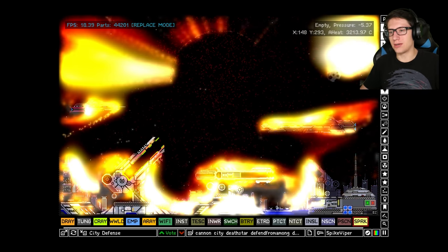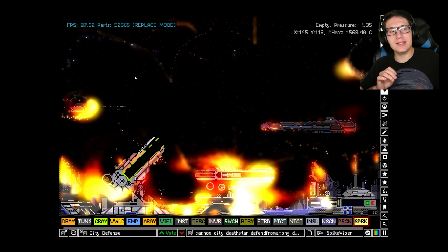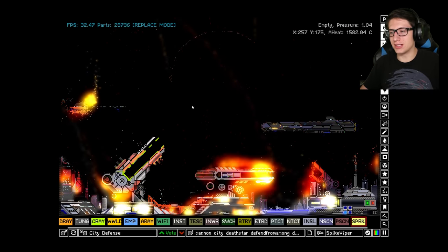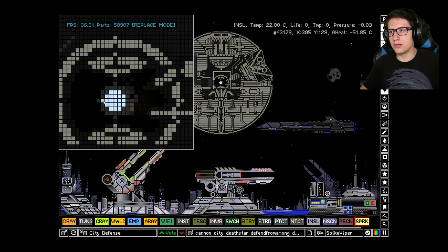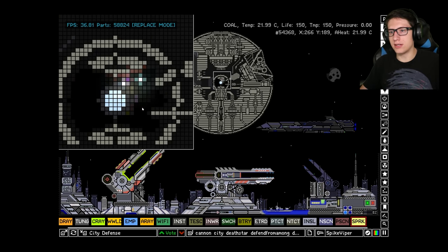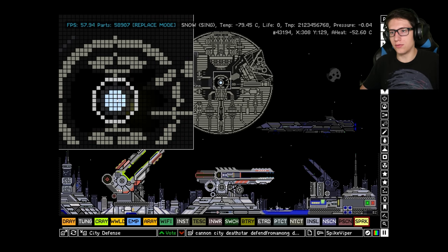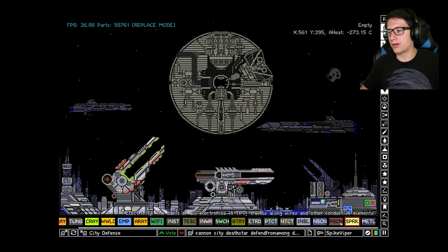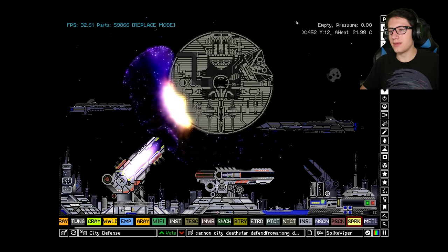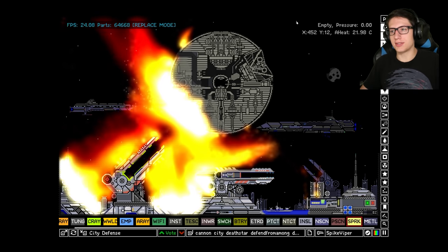It didn't do as much damage to the city as I expected for the death star exploding. What I'm going to do is remove the singularity snub — more carefully remove the singularity. There we go. Now we're going to see what happens. I think it'll just slowly burn and explode, which is kind of awesome.